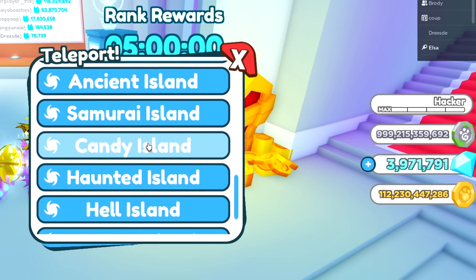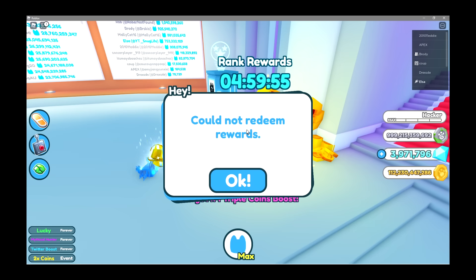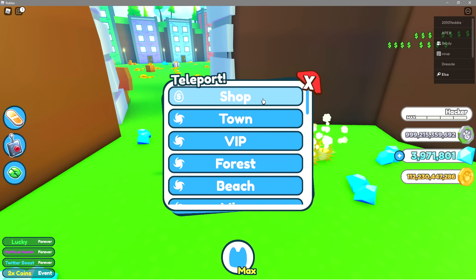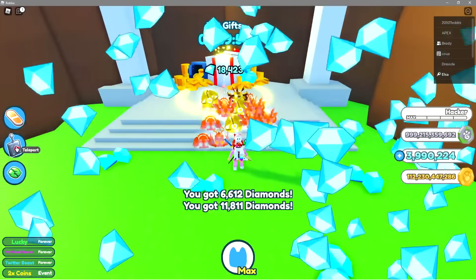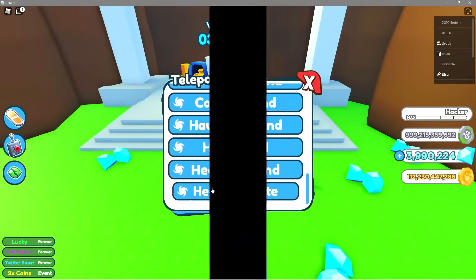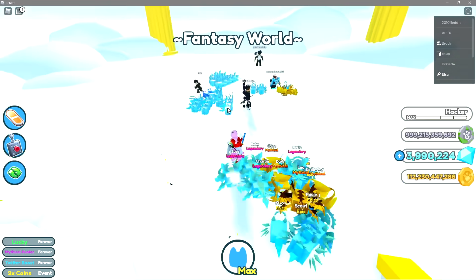We're gonna need some booths. We are gonna be spending our 999 billion 999 million 215 — wait, how many coins I actually got? Let's go to VIP. We're gonna go and claim this reward as well. I think what we should do before we actually go over there is get max coins, then we should probably open the egg. What do you guys say?